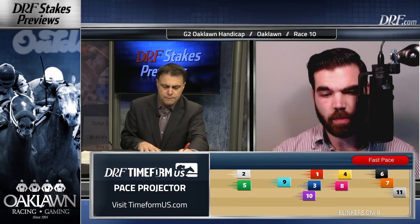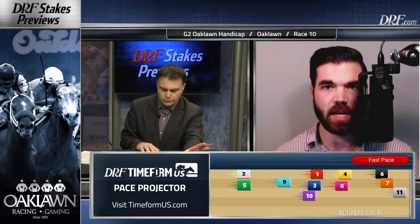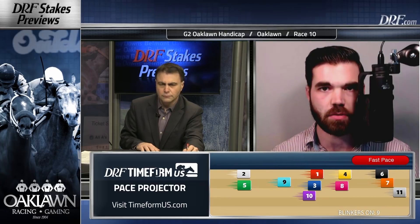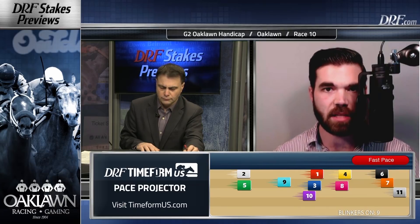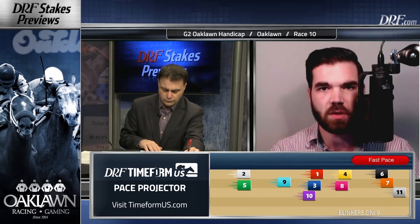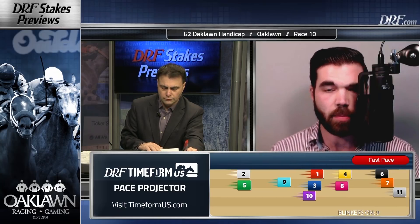City of Light is a bit of an X factor in here — a bit of an unknown. First time going and stretching out to two turns, and not just two turns but out to nine furlongs. From that outside draw, I kind of feel like Drayden Van Dyke has to go. I don't know if you want to sit and try to get too cute two turns for the first time — you don't want to be giving up too much ground. I think they're aggressive and they send. The question is, if you go too fast stretching out to nine furlongs, you're going to be tired at the end of the race.